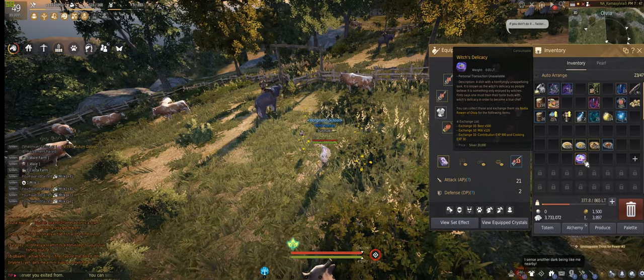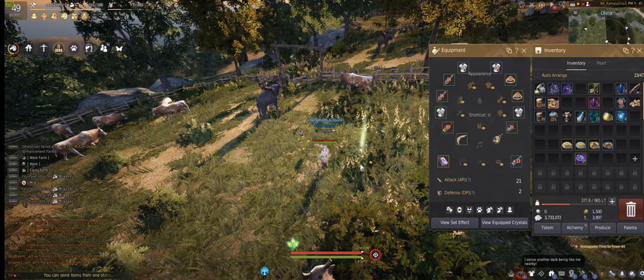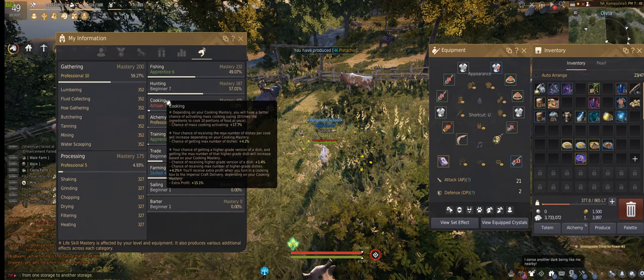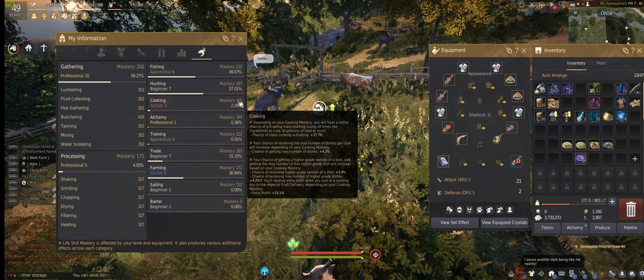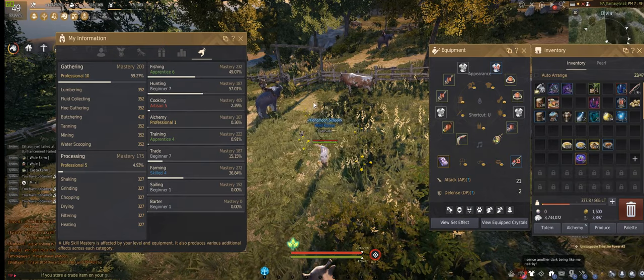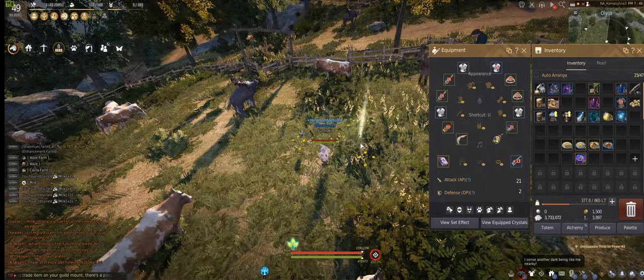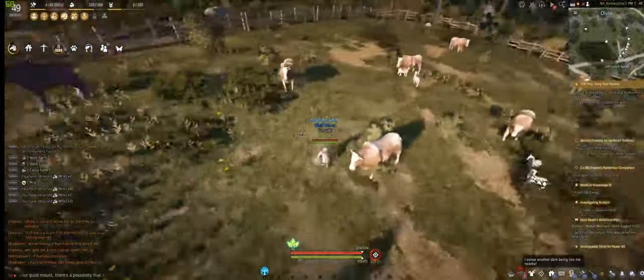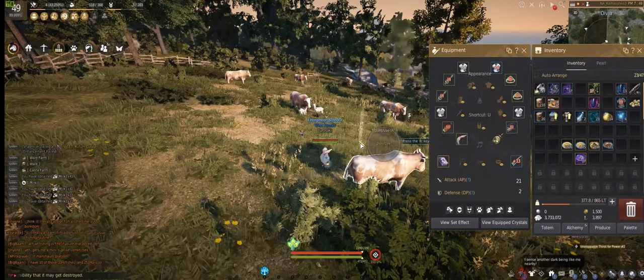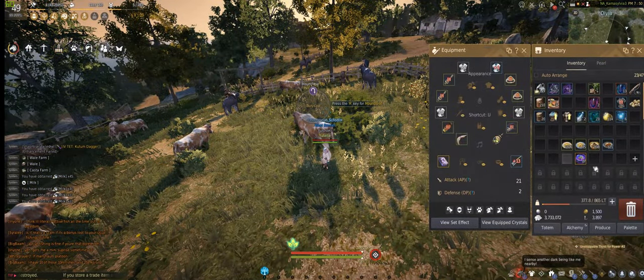If you get a lucky crit at, say, 40 amount, you get 480 milk with just one making. Cooking mastery is really important — as you can see here, I currently have 405 cooking mastery, and looking at the first option, mass producing 10 portions increases my chance by 17.7%. You want to get your cooking mastery as high as possible, while decreasing time is not as important now.